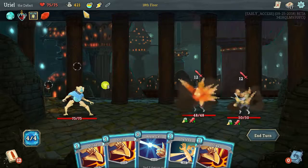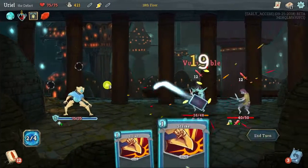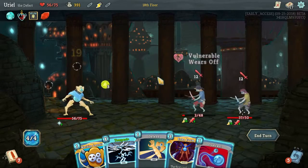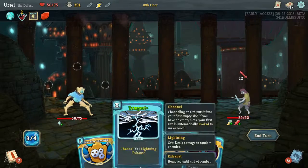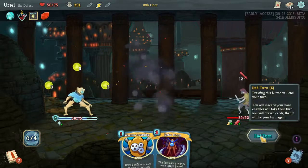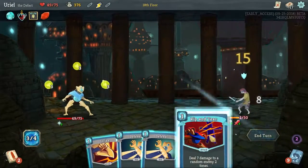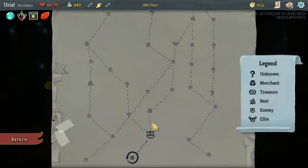That does make doing the Echo Form a little scarier. Throw this down — I'll even throw this down. Pop that, and this will probably be a fight that we don't want to Echo Form in. So do this, and that'll get us four — okay, just three, but block some of the damage. Not bad. Recursion is always welcome.